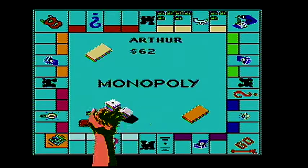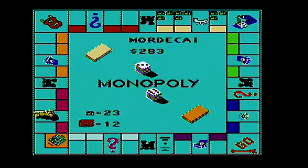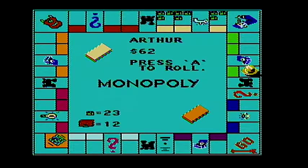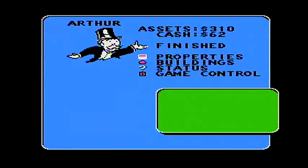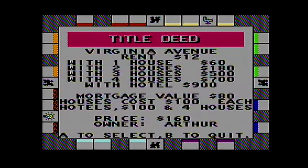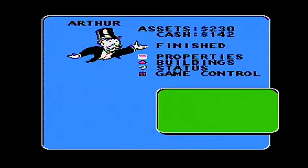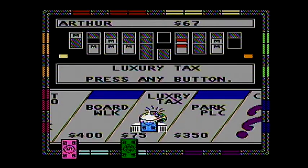I needed a ten. It looks like every property may not be sold — there's a chance that happens. Arthur has to mortgage — Virginia Avenue is gone. He has paid his debt. Seventy-five dollars.